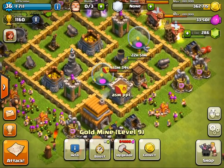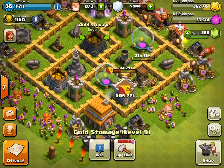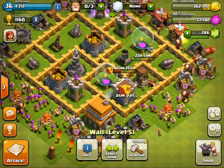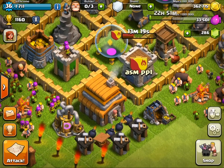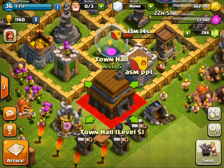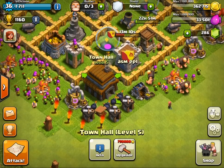Right now this is a farming base. As you can see, the storages are all close to the middle — they're all heavily guarded by defenses and things like that. The town hall here isn't very guarded. Unlike normal bases where you would see it heavily guarded, right now it's not really guarded.